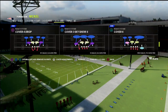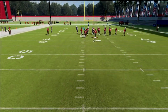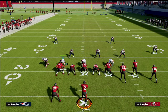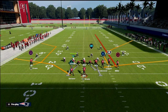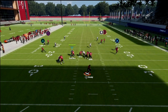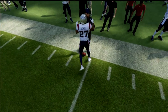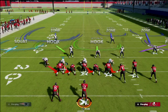I do believe that nickel three-three-five odd is really really good, especially with some of the latest patches and how it's a little bit easier to stop the run. Anyway, let's take a look at z spot. If I just run this concept you see on your screen, you can see that on the right side it bags the corner route really well. The problem becomes verticals.